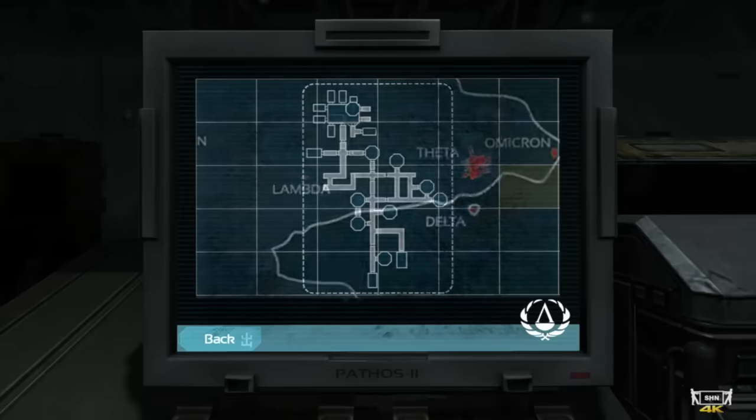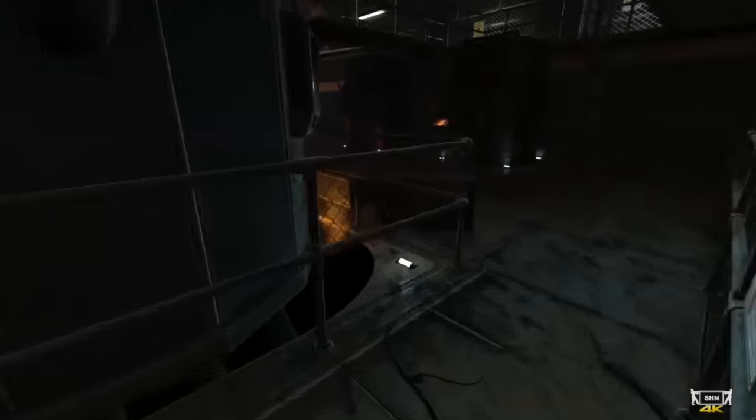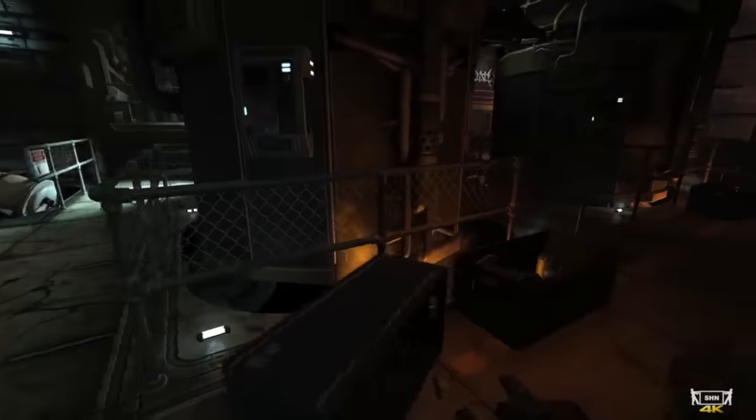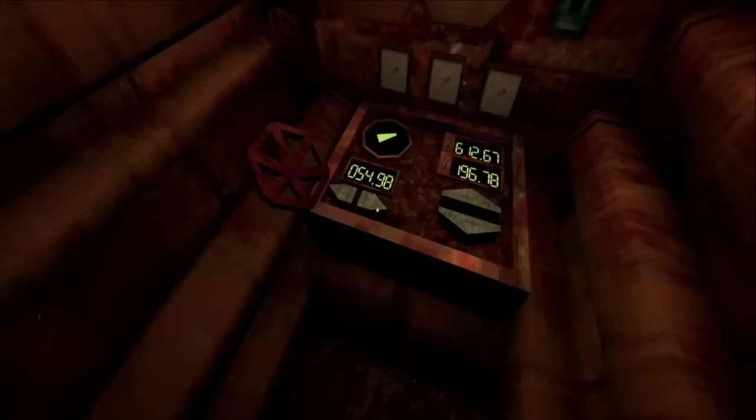Even in a larger location like Soma's Pathos 2, the insides of each individual base has a lot of dark locations, winding corridors, and limited space for the player to operate in. Sometimes you'll never know what's around the corner — it can be nothing, or it can be a monster waiting to pluck out your eyes. In Iron Lung, a game that essentially has you go around in a single room the entire time, most of the fear comes from isolation and floating around in a lake of blood with barely enough room to walk around.